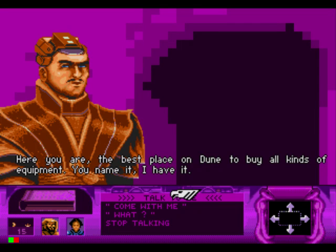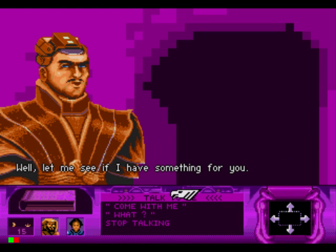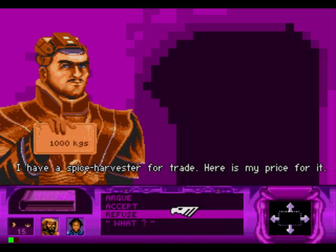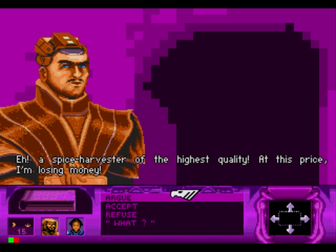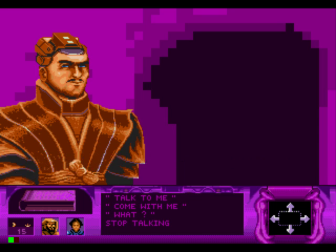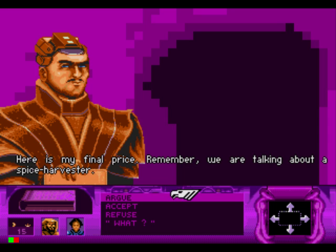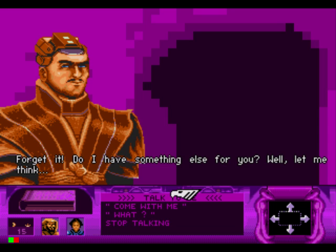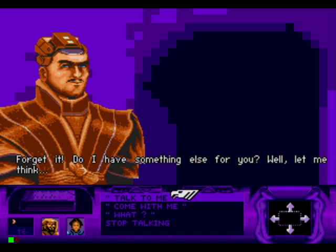The best place on Dune to buy all kinds of equipment — you name it, I have it. Let's check the prices. I have a spice harvester for trade. Here is my price for it — a spice harvester of the highest quality. At this price I am losing money. Here is my final price. Remember, we are talking about a spice harvester. I think it might be worth that 880 kilograms of spice.